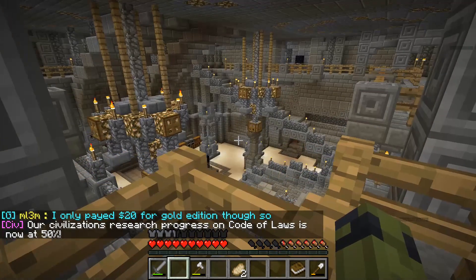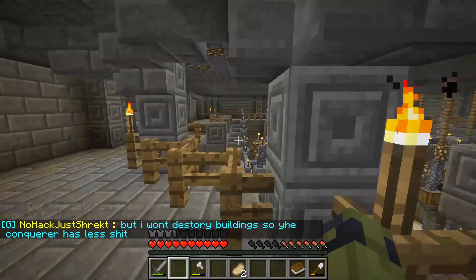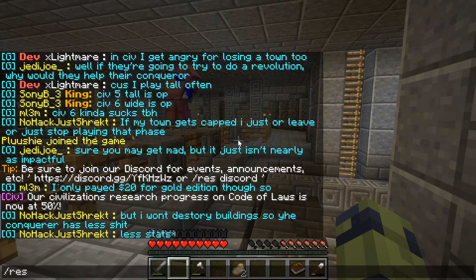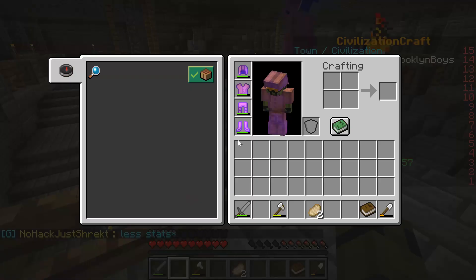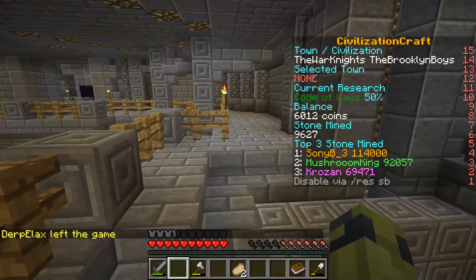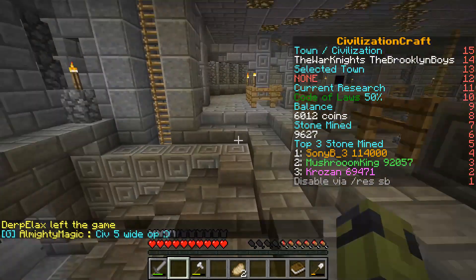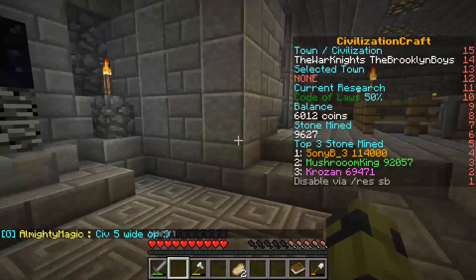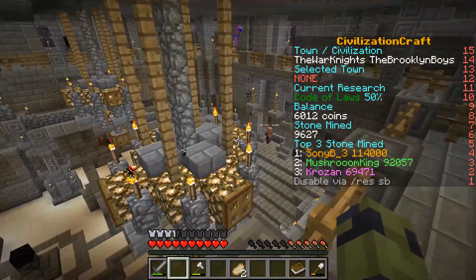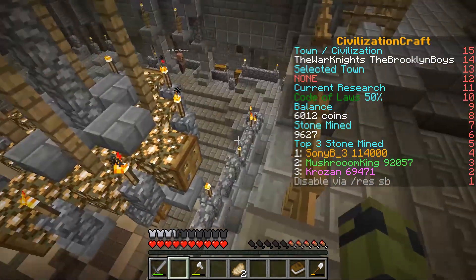This brings us 50% of the research bonus. You can also see your researches up here — I have six thousand coins and my current research is Code of Law. We're trying to level up our bank so we can get even more money for our resources. You can also get up here via the stairs from the war room manager.